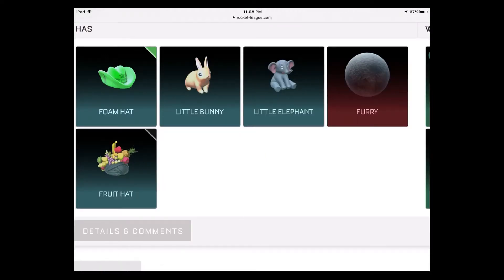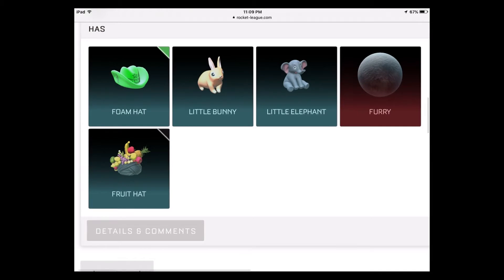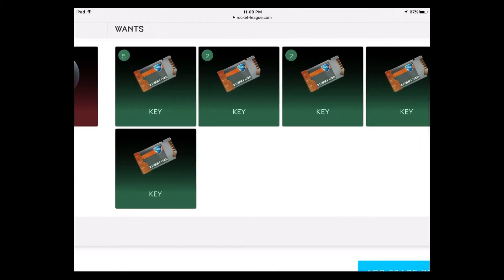Since we covered very rares, let's talk about uncommon items — the stuff you trade up to get there. If it's painted, you can ask for more, but straight up regular uncommon items like a bunny or elephant topper can get you two keys. Uncommon decals are worth a little less — maybe one for one depending on the decal or paint job.